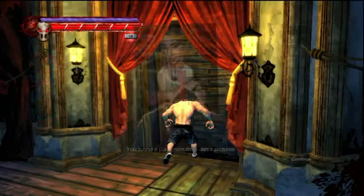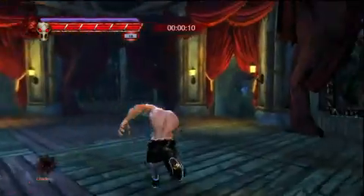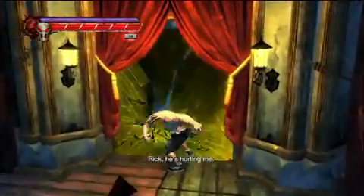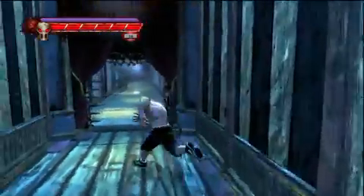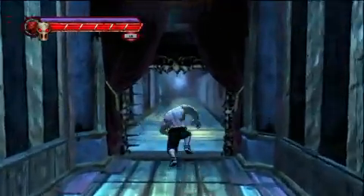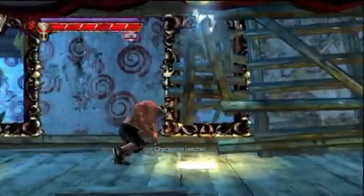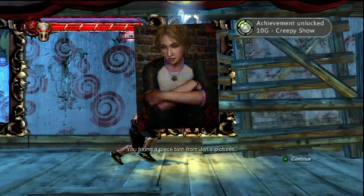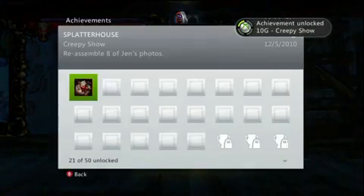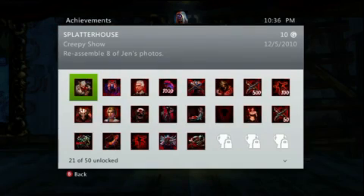After you collect this Jen picture, there's going to be two more of these rooms. I cut one out, but it's pretty much you take a right. You see here I take the next right, and it's going to throw you into a side-scrolling section. This one is very hard to miss, because since you're on a two-dimensional plane, you're gonna walk into it, unless you just happen to jump over it. And hey, we got Creepy Show — we have eight of Jen's pictures. We are getting there.